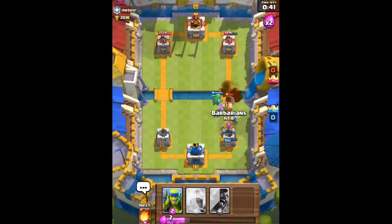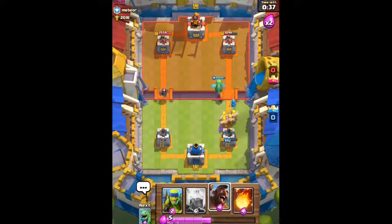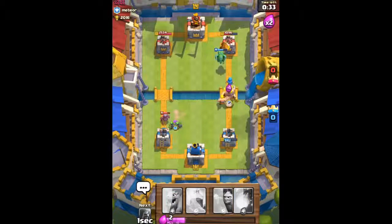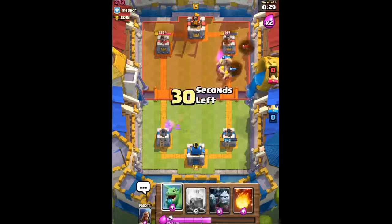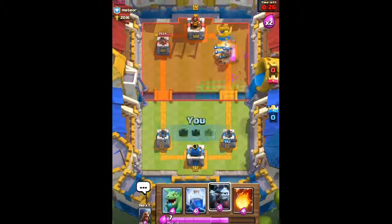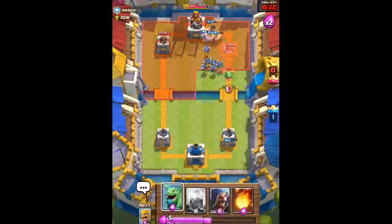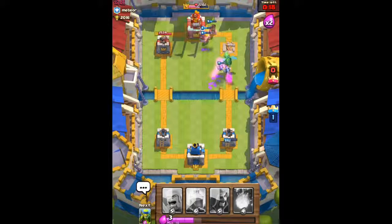He's gonna send out his Hog Rider — we send out our Barbarians to take it out pretty quickly. On the other side, he's gonna send out his Mini P.E.K.K.A., so we use our Spear Goblins to distract while the Arena Towers take it out. We're making a big push on the right side. We send out our Minion Horde and Baby Dragon. 19 seconds left — keep pressuring him on the right side.